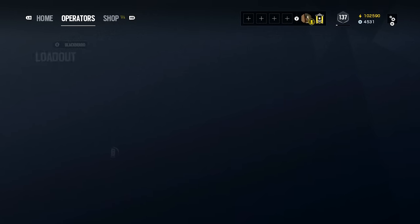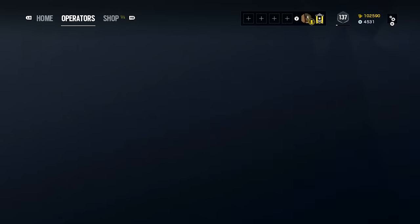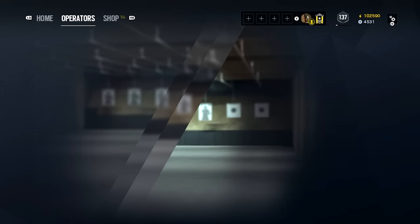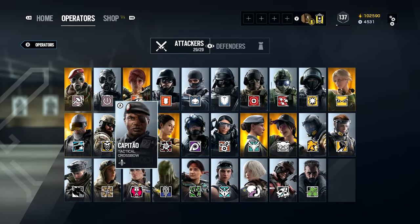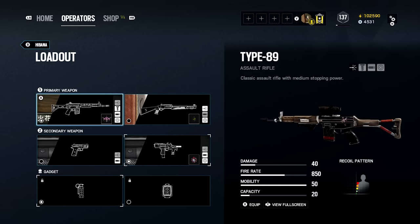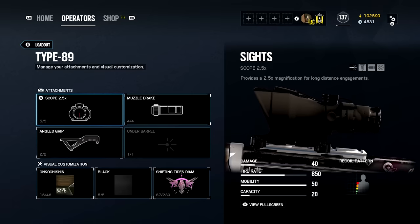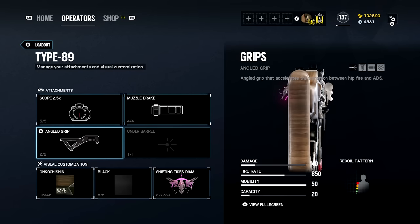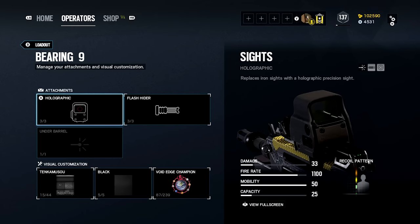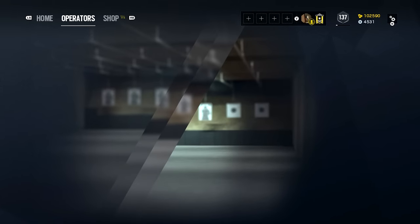I've played Blackbeard a few rounds recently and I run muzzle break, a scope, and vertical grip. The D50 gets muzzle break. I don't play Capitao so everything's default. Hibana I do play — I use the Type 89 with a 2.5x scope, muzzle break, and angled grip. It doesn't have much recoil so I prefer getting sights up faster. The Bearing-9 secondary gets holographic and flash hider, though it kicks hard.